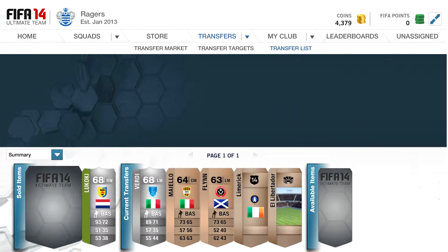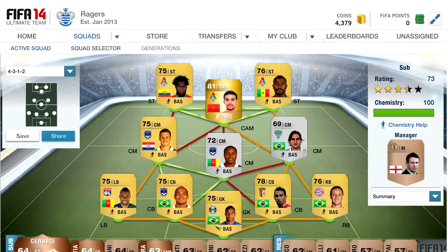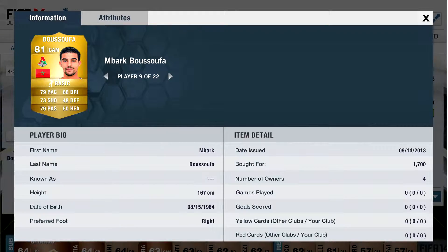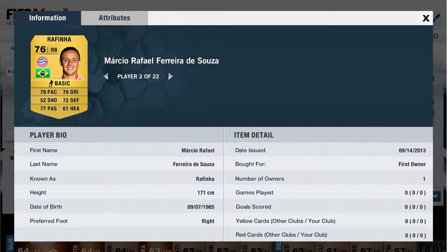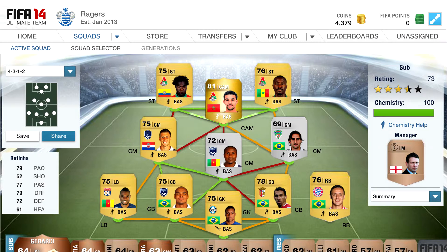We sold Danny and Lukoki for some good profit. Now here's the squad I've built — it's got one shiny player, Bart Busufa, who cost me 1700 coins. He's a five-star skiller and his price will only go up — he can link to Tarapt and Busufa. Key players are going to be Paolo Vinicius at centre-back, the legendary D-Day in goal, and obviously Busufa. This guy in DOI also looks interesting — he's got 80 heading and 76 pace.